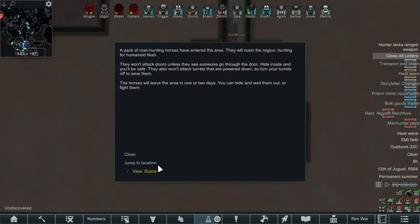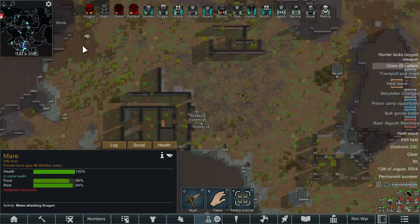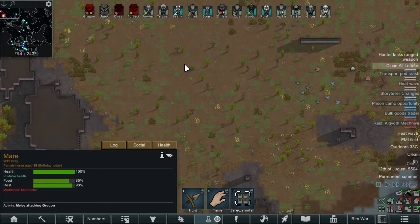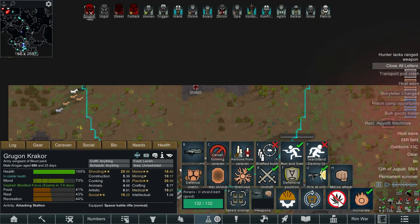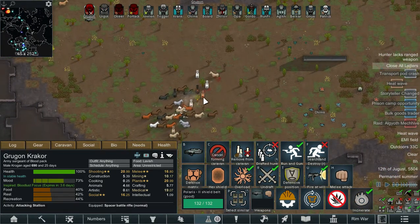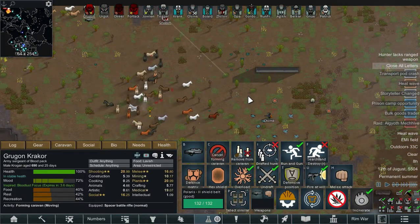We've also got a manhunter pack - a bunch of horses. We've had a really good run for quite a few episodes so it's only fair everything tries to wipe us out now. Let's get an incinerate right here - we should be able to get a bunch of the horses on fire. Chinook, you're doing fine mate, but we probably need to pull you back.